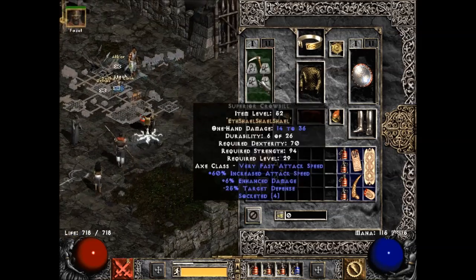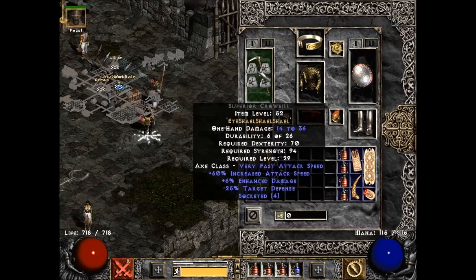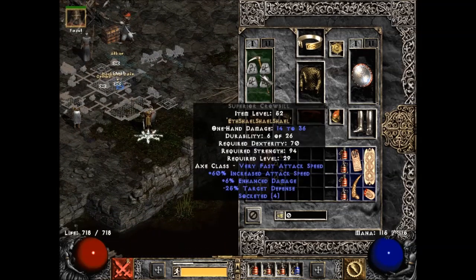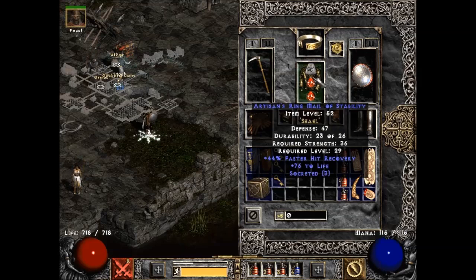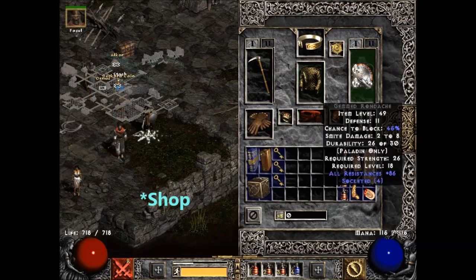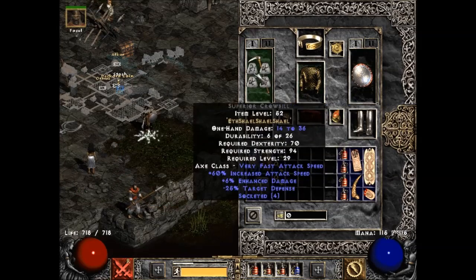I wanted to upgrade my weapon — it was a longsword previously. I found this superior Crow Bill and decided it gave me enough greater physical damage that it was worth upgrading. I put in three Shaels — the Eth rune isn't really worth anything but getting the three Shael runes to make an upgraded Eth-Shael-Shael-Shael weapon. This took quite a while to gamble from Nightmare Charsi.